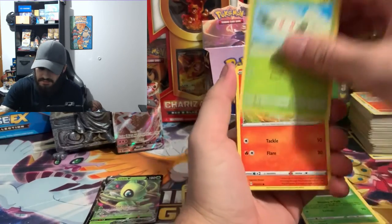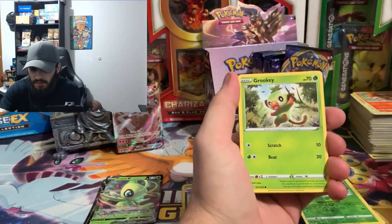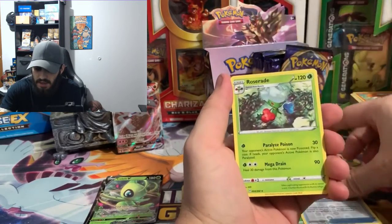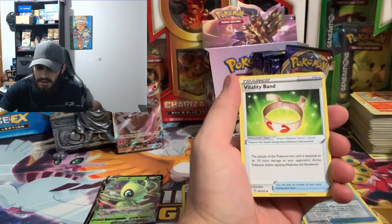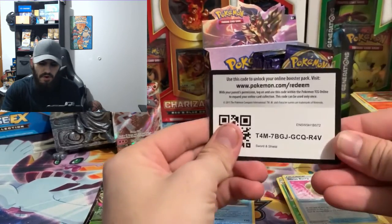We got Cottonee, Scorbunny, Silicobra, Yamper, and Grookey, Sitrus Berry reverse hollow, and the Roserade non-hollow. And then you got your code card at the end.